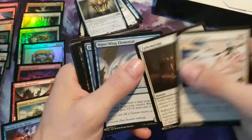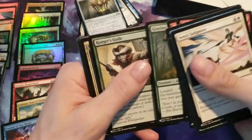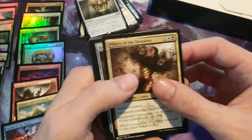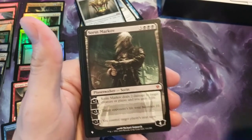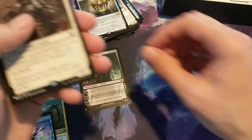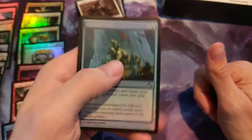Pack twenty: Yona's Judgment, Brush Polters, Grazing Gladar, Rangers' Guile, Pillory of the Sleepless, Icy Manipulator. Then we have Sorin Markov — I believe that's a Zendikar mythic. Nice. Then we have Champion of the Parish for the rare, and the foil is Frozen Aether.